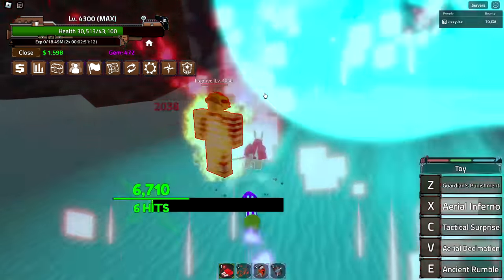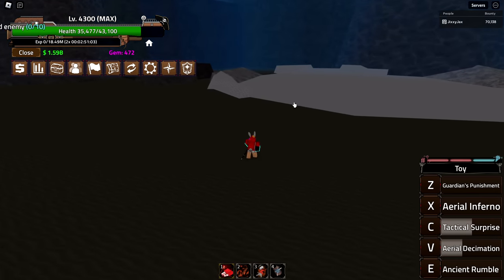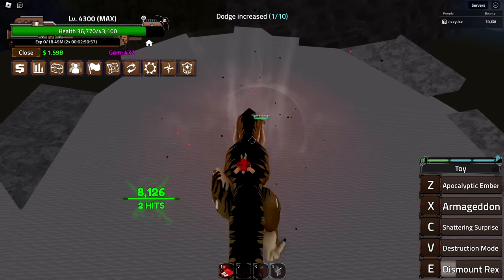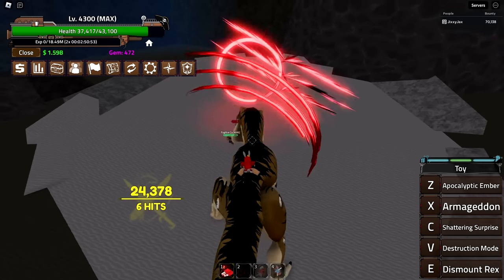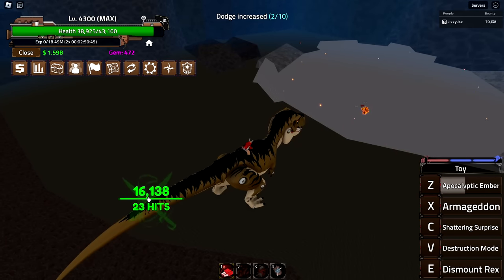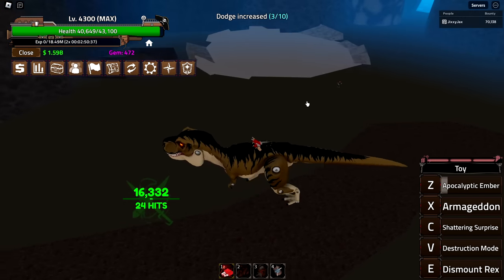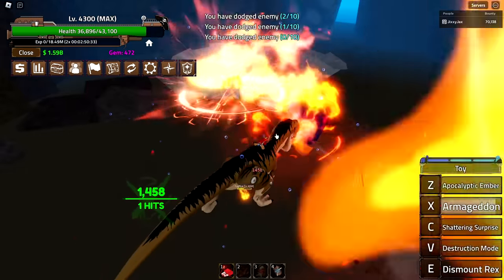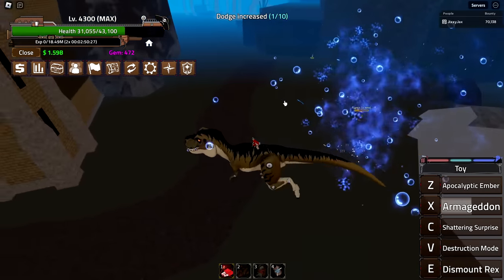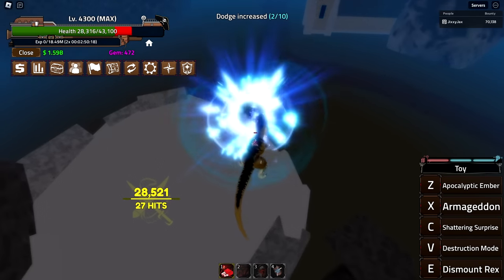These effects look like they're always the same, and I can also let go early to deal damage sooner. Last ability is Ancient Rumble — hold it — yes, look at that! It's a transformation. I now have different melee attacks. Apocalyptic Ember deals 16,000 damage consistently — that's actually really good. Then there's Armageddon, which rains presents from the sky with a very big AOE, probably not the best for single NPCs.